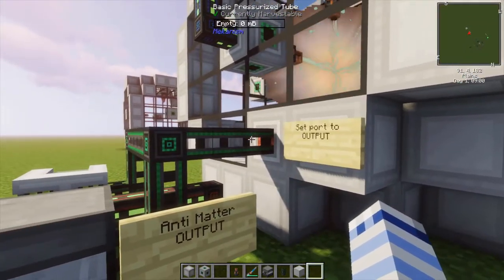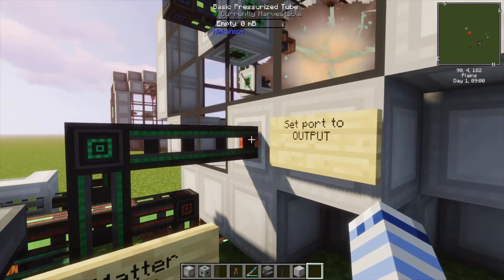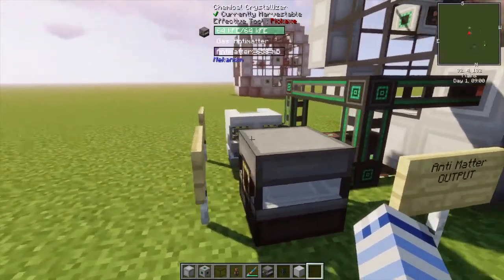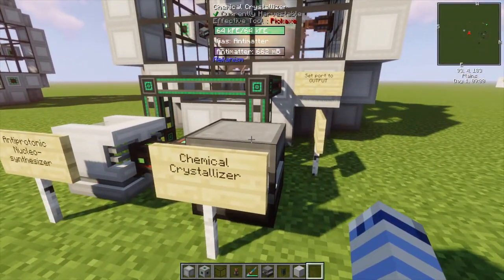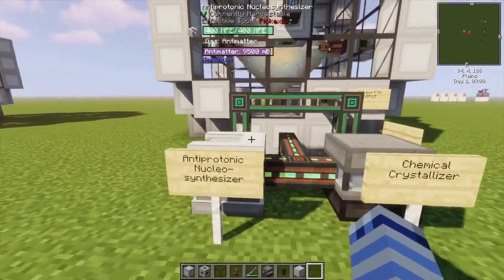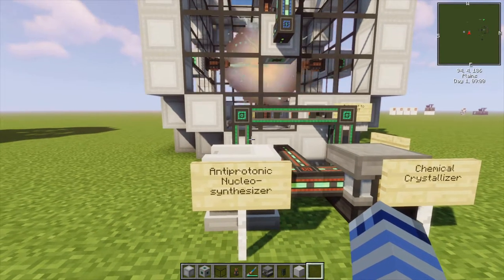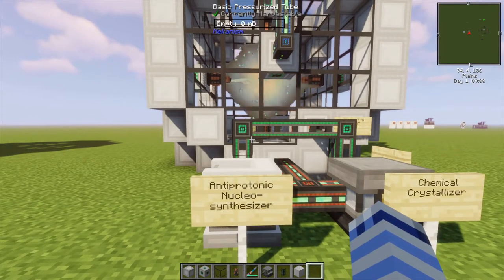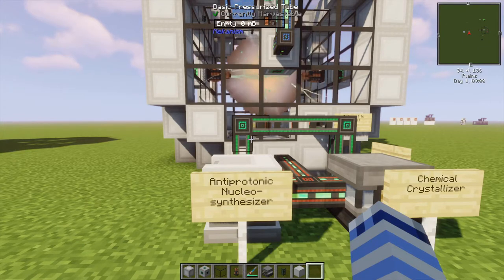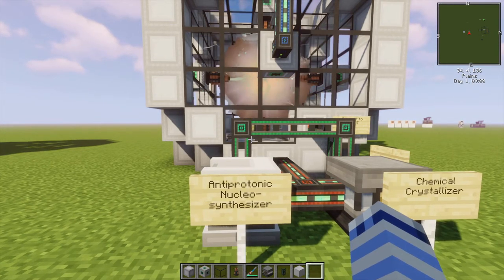Once it's running, you can extract the antimatter using pressurized tubes, and you use a configurator to change the port mode to out. From there, you can send the antimatter into a chemical crystallizer to make antimatter pellets used for mecha suit upgrades, or you can send it to the antiprotonic nucleosynthesizer. Unless you have an incredible capacity to create nuclear waste, I do not think the antiprotonic nucleosynthesizer is any more convenient than simply placing a digital miner somewhere. You'll mostly be wanting the antimatter pellets.